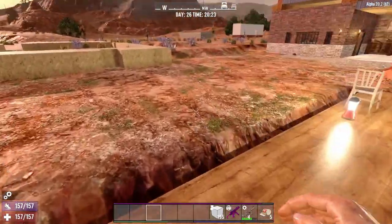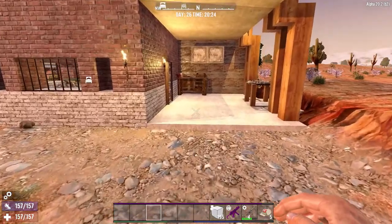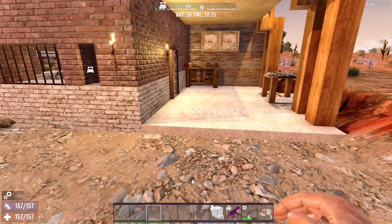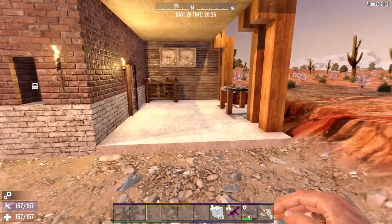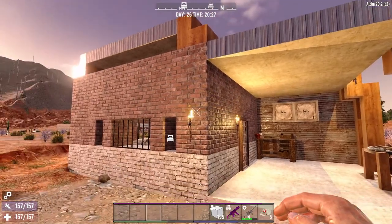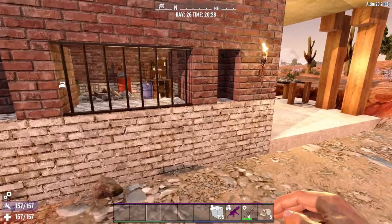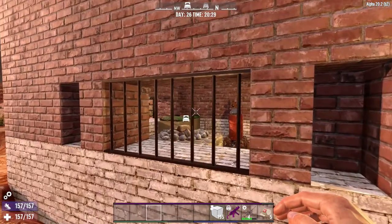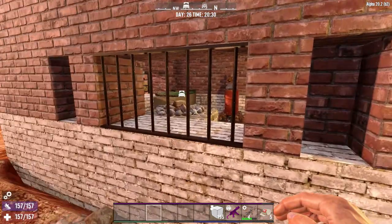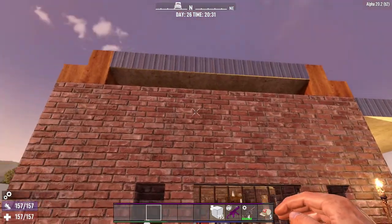Now moving on to home base number four. As you can see, it has an external space that basically extends the internal space. The construction is rather unique and it has many defensive features — solidly constructed with a metal door, barred windows, and great ventilation.